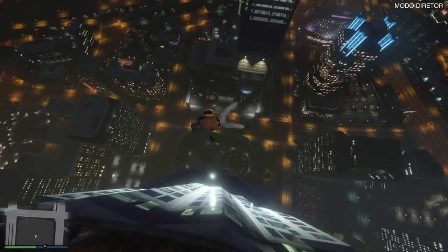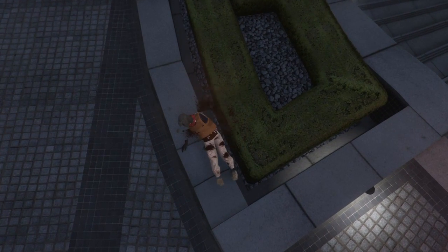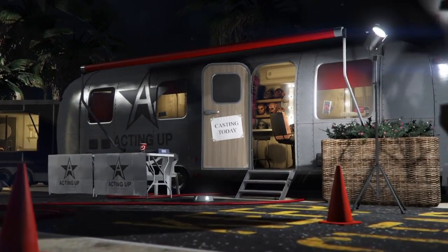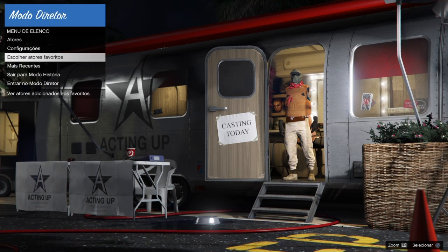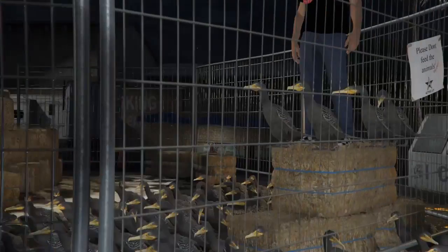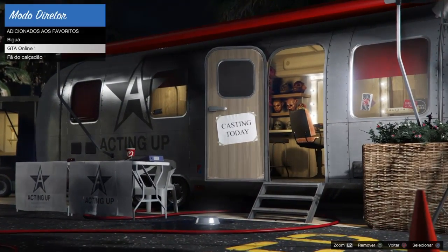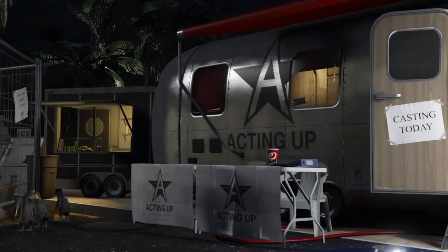Essa é uma dica bem top: assim que você fizer isso, você vota de novo. Ele vai estar automaticamente votando pela dana gaiola. Se você passar nos personagens e ele não votar para o trailer, é porque já bugou. Aí é só escolher o GTA Online 1. Vou estar mostrando para vocês aqui o que não podem fazer. Muita gente vai lá e exclui a ave.